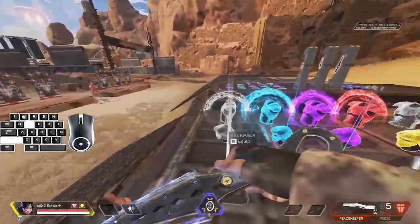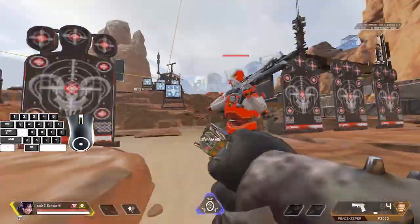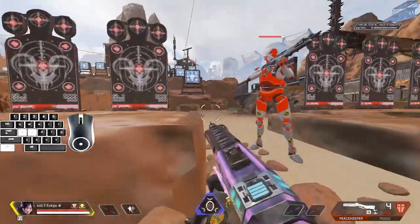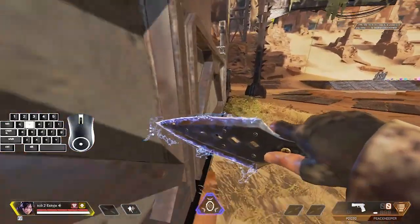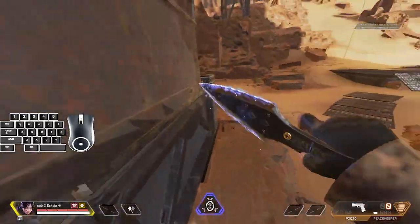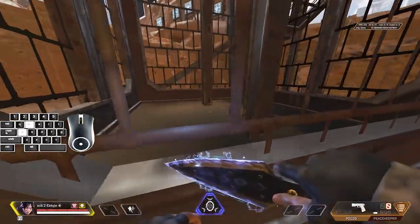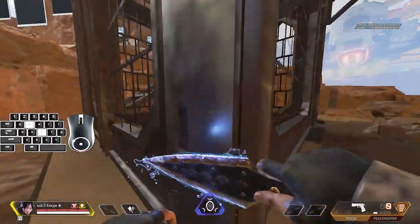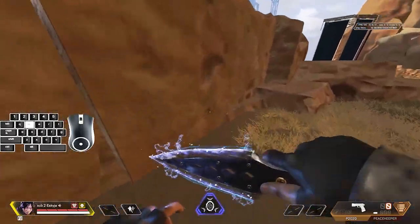Hey everyone, SKG here. Today's video I'm going to be showing you guys how to keep your momentum especially in gunfights. In the background there's some clips playing as examples, and I will show some in-game examples as well. I see a lot of new players coming to Apex learning all these movement techs like super gliding and wall bouncing — they're cool, but if you don't know how to keep the momentum after the movement technique, there's not really any point apart from that initial speed boost.